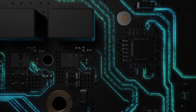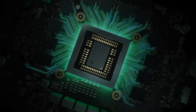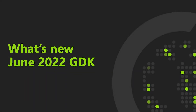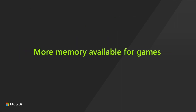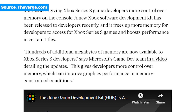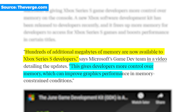Of course, game optimization for consoles is done much better than for PC, but it seems clear that the 10GB memory on Series S is definitely adding to this problem. One of the possible explanations is Microsoft's Game Development Kit released last year, which specifically addresses the memory management issue. Microsoft's dev team clearly stated that game developers can now have hundreds of additional megabytes of memory that will give them control over it, eventually helping improve graphics performance in memory-constrained conditions.